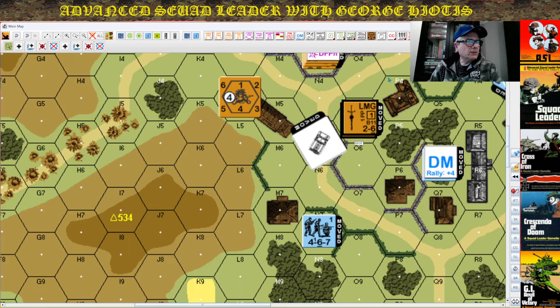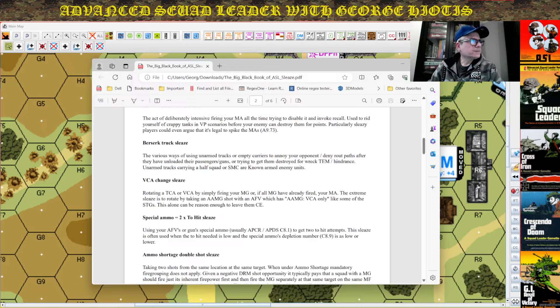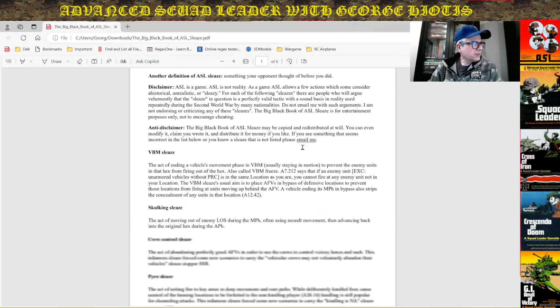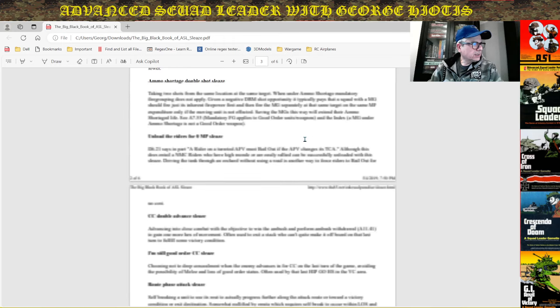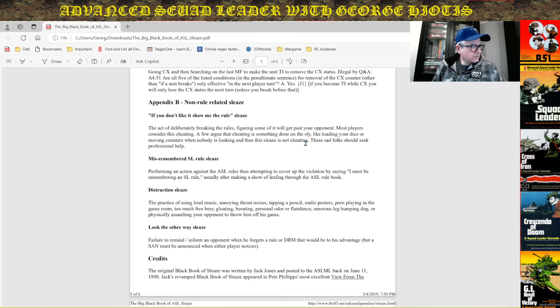Hey guys, 33 minutes and 10 seconds — I ranted like a rooster here. I hope you enjoyed the video. Let me know in the comments what is your favorite ASL sleaze. The player's aid that I looked at — the Big Black Book of ASL Sleaze — also talks about the last list of verbatim sleaze that is against the rules. The original black book of sleaze was written by Jack Jones and posted to the ASL mailing list back on June 11th, 1998 — that's a long time ago. It appeared in Pete Phillips' most excellent 'View from the Trenches,' issue number 20.